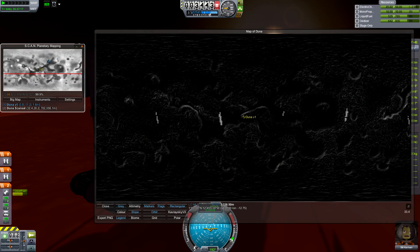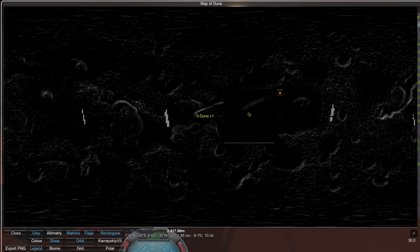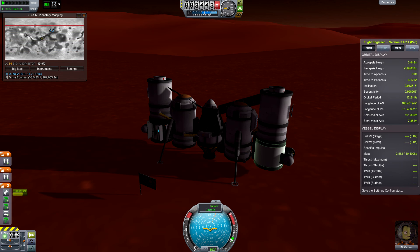Before we head off, let's just take a look at where we did end up landing. Zoom in on the map — well, it could have been better, it could have been worse. Zoom in a couple more times to see exactly where we ended up. Yeah, there's a hilly area over there — we didn't want to land there. It's a good thing we landed here. It's good enough. We can get ourselves off the surface and into orbit.